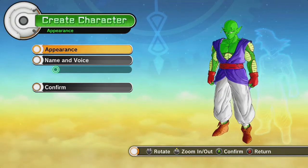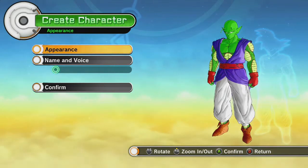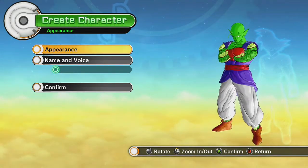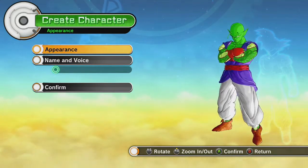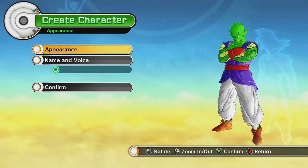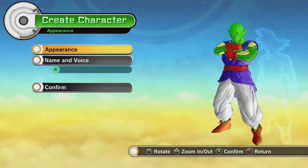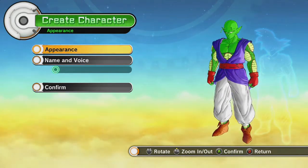I'm going to choose male because that is the only option with Namekians. If you're familiar with Dragon Ball Z at all, new Namekians are born when they are basically vomited out of one of the male characters in egg form. That's how Piccolo was born from Kami and that's how it is done.